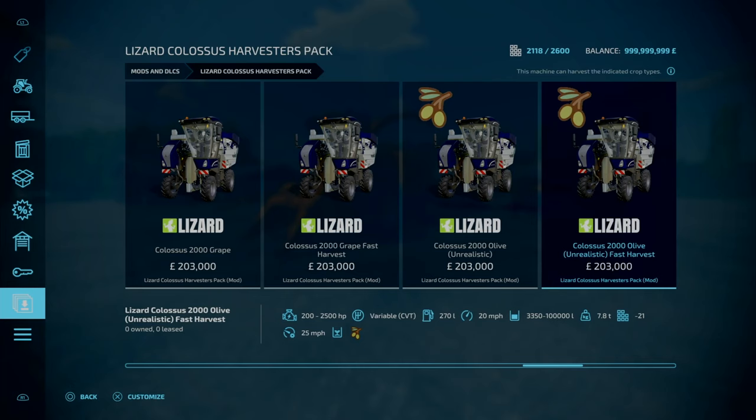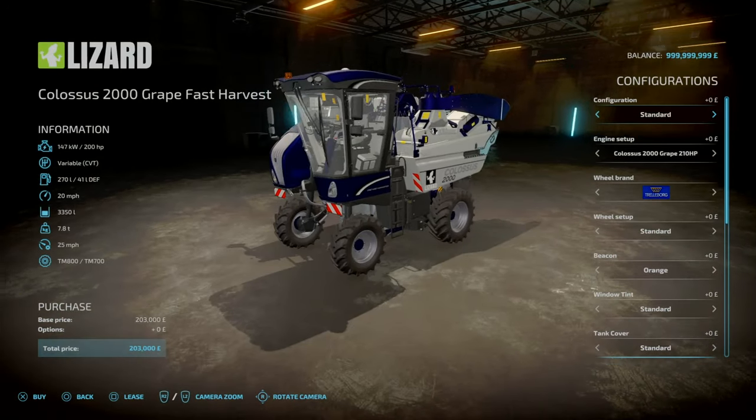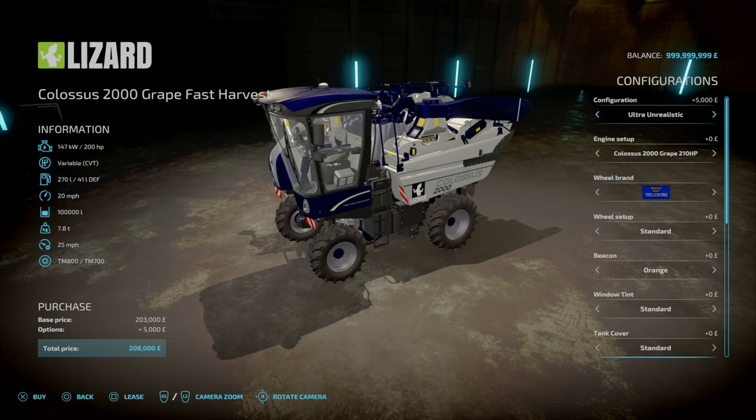The main thing I've been looking forward to personally with this update is the addition of the Vineyard Star. Because in FS25, Doom Vineyard has always been one of those that hasn't been the most favored. But now with this Colossus Pack, we've got Ultra Unrealistic — that is a working speed of 25 miles an hour and a capacity of 100,000 liters, 20,000 liters for your Noble Unrealistic, and then back to your Noble capacity of 3,450 liters.